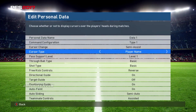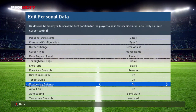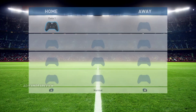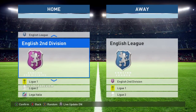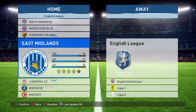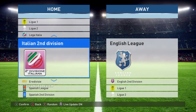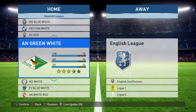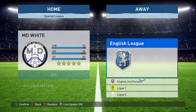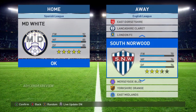Nih kalian bisa setting dulu untuk personal data-nya seperti biasa. Anak-anak rental yang sering main PES 2017, PES 2015 — pasti selalu setting-setting dulu. Untuk klub-klubnya di sini, ada klub-klub kayak Main Blue, terus Main Red — itu Manchester United ya. Ada yang diganti-ganti namanya — MD White itu Real Madrid. Ini London FC, itu Arsenal.